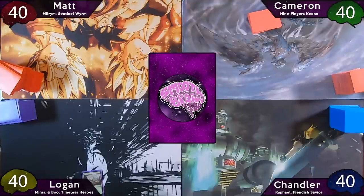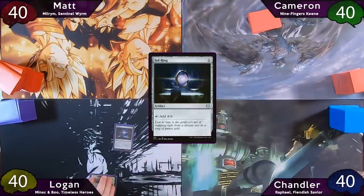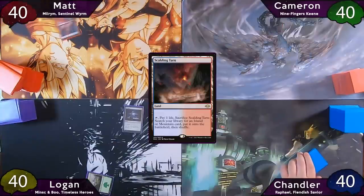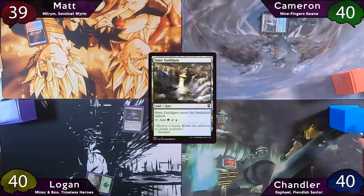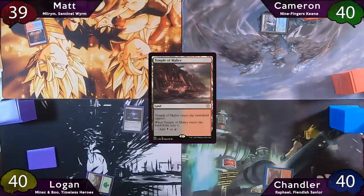Logan wins the die roll and starts off with a basic Forest into a Sol Ring. He passes to Matt, who plays his Scalding Tarn and immediately fetches for his Triome and passes while searching. Cameron plays a Guildgate and passes to Chandler, who plays his Temple of Malice tapped, scrying one to the bottom, and then the turn is back to Logan.